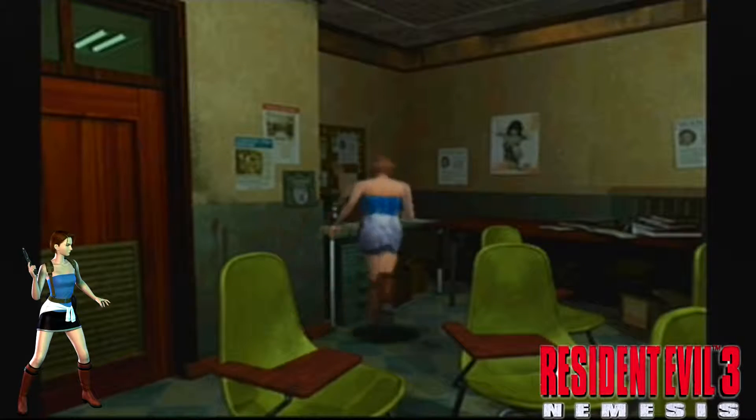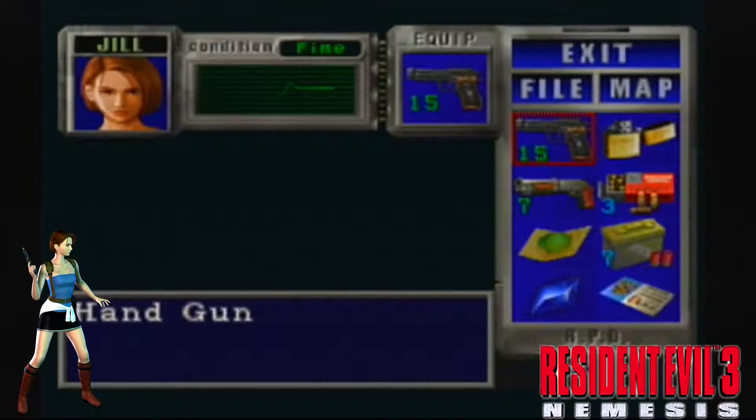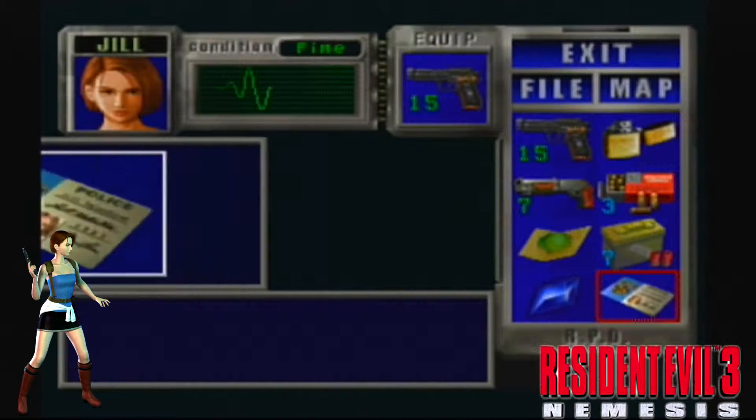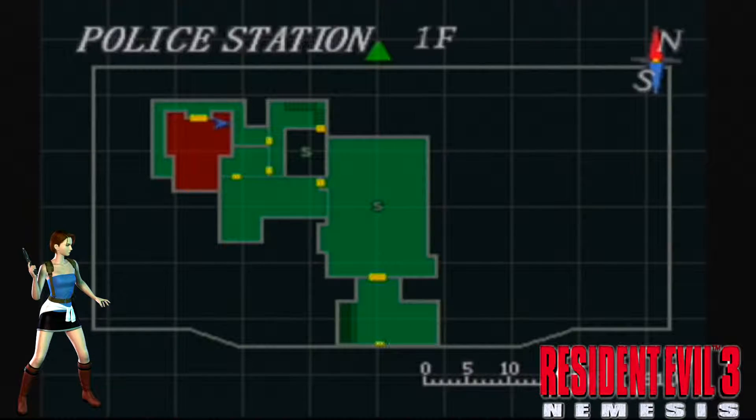It'd be absolutely fantastic, especially to see more of Raccoon City in up-to-date graphics and gameplay. It'd be awesome. Check out the card — it's Jill Valentine's card. Now we need to go back to the main hall to activate it and get the key.